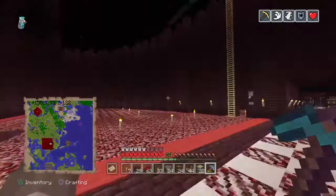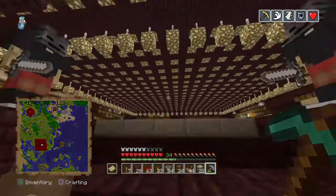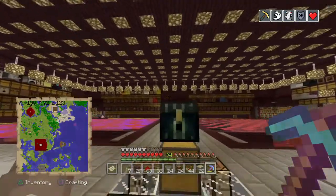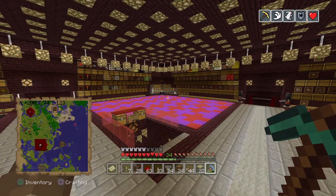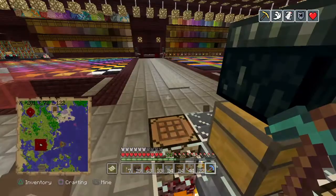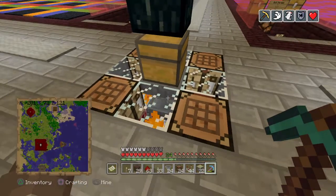This is the front courtyard of the castle. The item sorter sorts basically everything in the game — stackable and even quite a number of non-stackable items, which I'll explain later. There are five input chests; the center one goes through a 30-furnace super cooker first, which cooks a lot of different items.